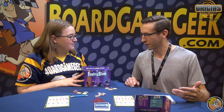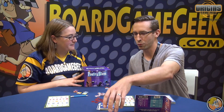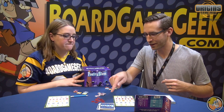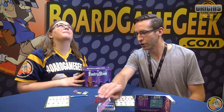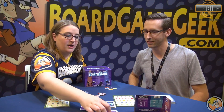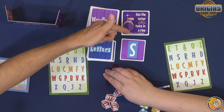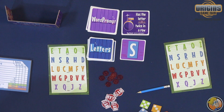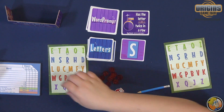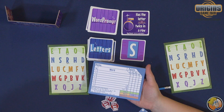Players are going to be coming up with words every round. We're going to flip up a word prompt consisting of two cards — we've got word cards and letter cards — so we flip up a word prompt and a letter. Everyone has one of these score sheets and a pencil, and they're going to be writing simultaneously a word that has the letter S twice in a row.